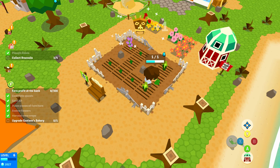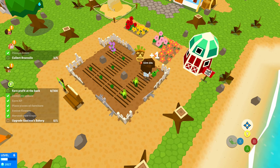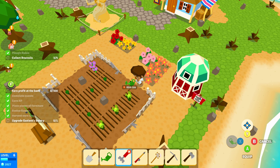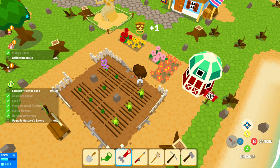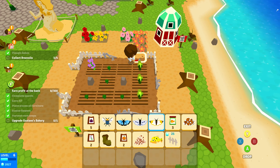So we farm our crops, water them, collect them, and then sell them. We've got quests on the left-hand side, you can see your inventory and your level on the bottom left. You really do the same kind of things over and over again, but some people like myself absolutely love this type of game. I've been looking so long for something like this and to see it actually come to consoles — I was like, what? No way.